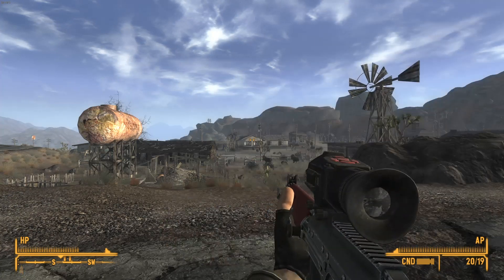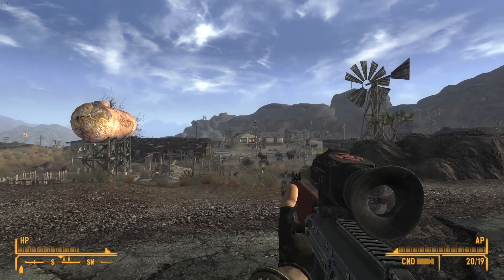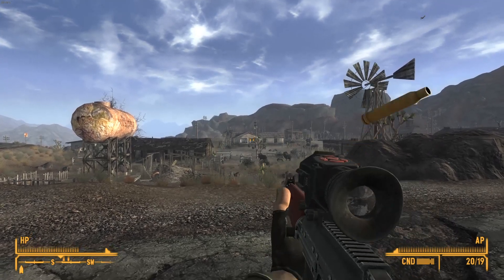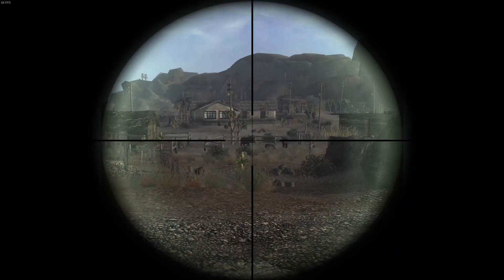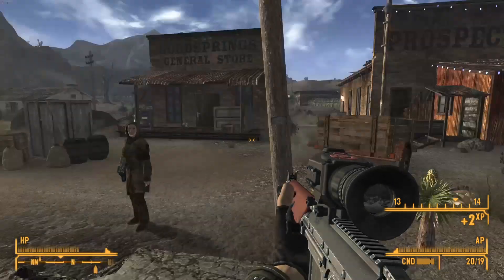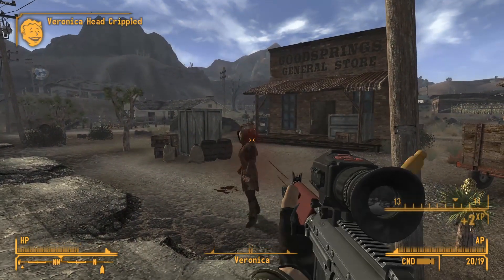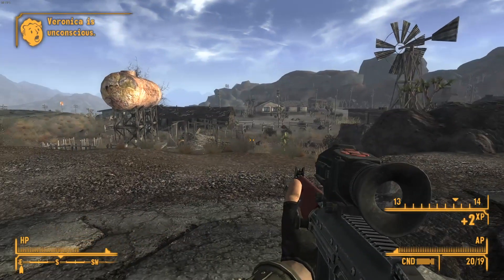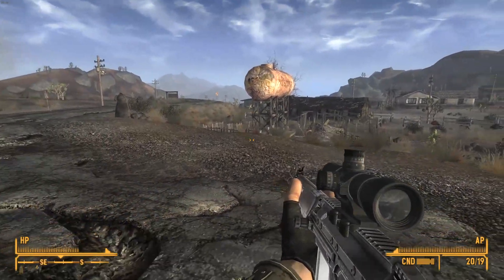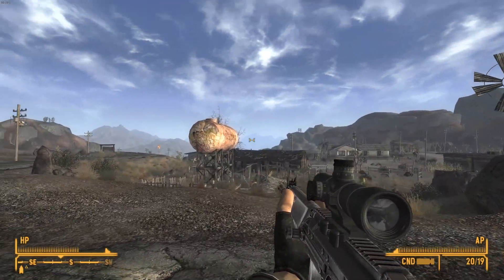The Free World is an interesting FAL that shoots some type of energy damage with its own custom sound and has really incredible stopping power. The White Mink features a white pearlescent finish over the entire gun, making the whole thing look pretty much chrome.